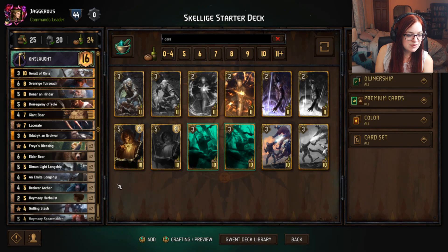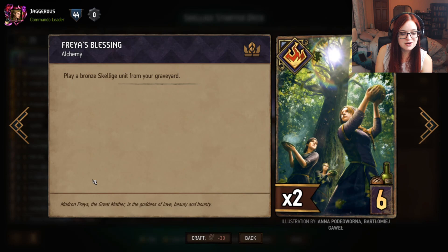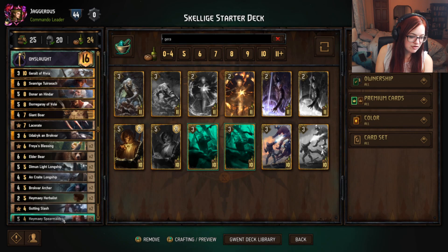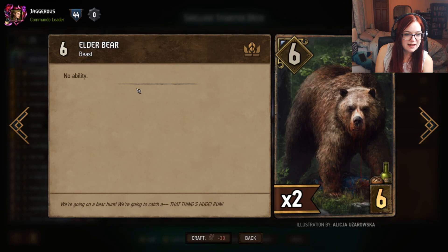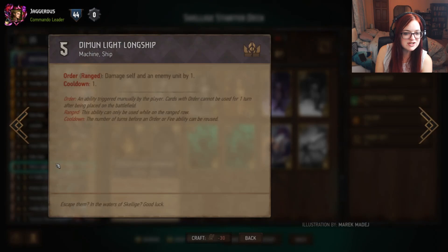Freya's Blessing will play a bronze Skelliger unit from our graveyard — take it out and put it on the board to trigger its effect. Then we have Elder Bears, which are pretty bad in my opinion — just a six strength unit that does nothing. It's a neutral unit so you can't resurrect it, and it's definitely a high priority to replace.